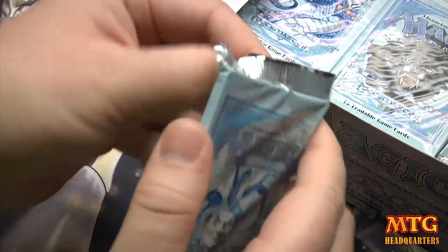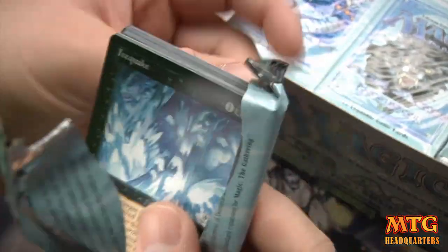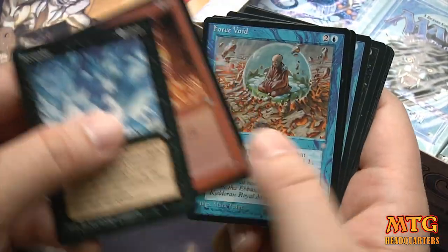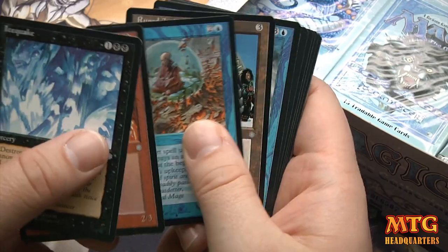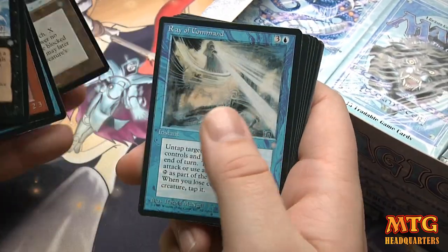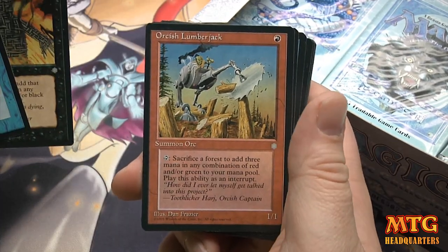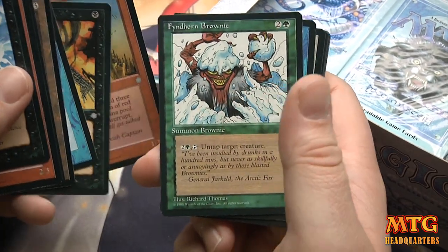Heal, Findhorn Elves, Kaldheim Ranger, Flare. He really got me into Magic — his name is Adam, and sometimes he watches my videos. He works like a billion hours a week. Force Void, Ruined Arc, Ray of Command, Burnt Offering. This is when I really loved the art — Orcish Lumberjack, Findhorn Brownie throwing snowballs.